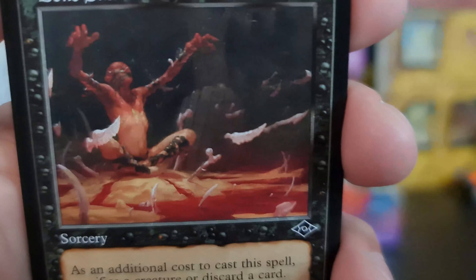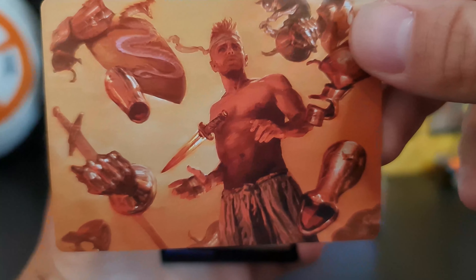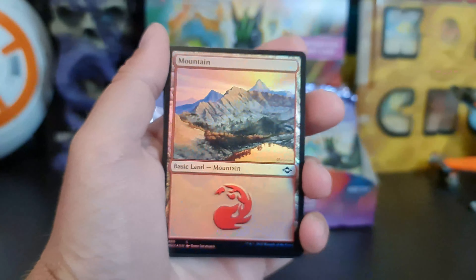Bone Shards is our retro frame. With a Seal of Removal as another foil — we've already got one of these. What about art? We've got a foil land straight off the bat.